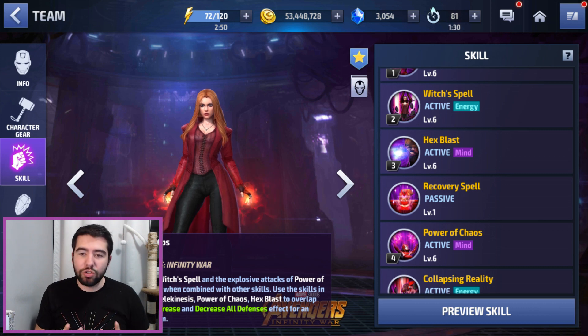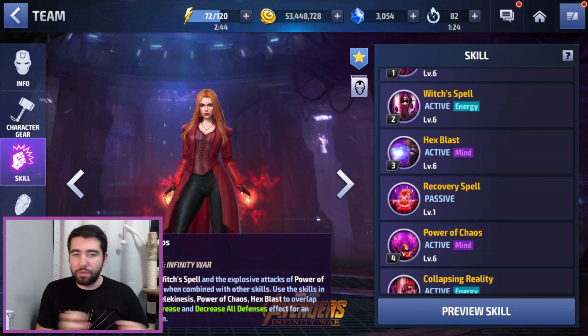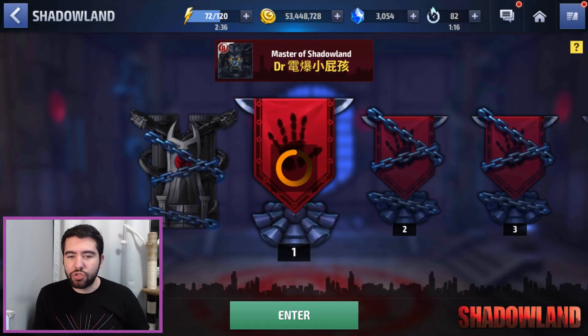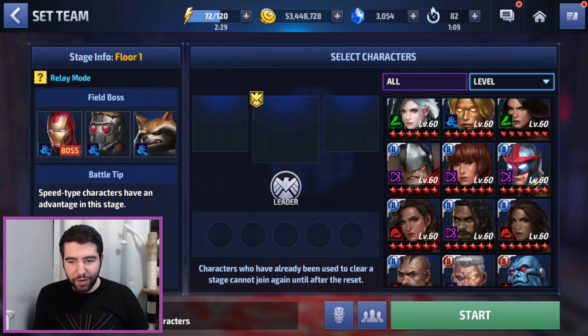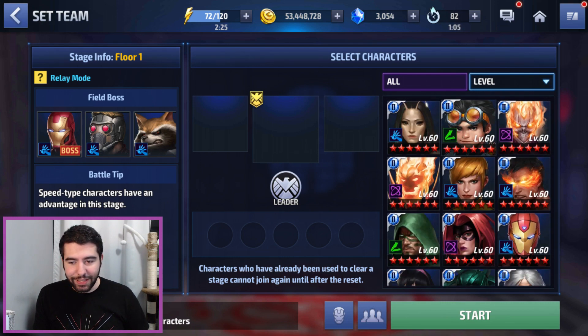Those are the full skill changes for Scarlet Witch — quite substantial and extensive in terms of moving things around, adding things, and also taking things away. Now I want to show you the rotation in action against an easy Shadowlands stage so you can get a grasp of how it looks. We're going to go against a stage where we don't blow through it in one second, but her damage output is absolutely ridiculous.